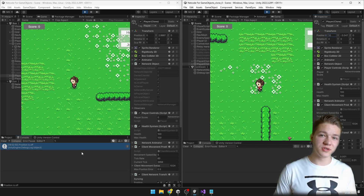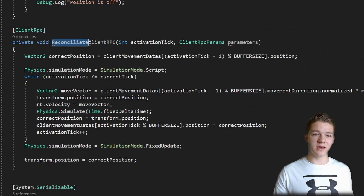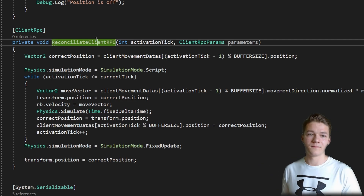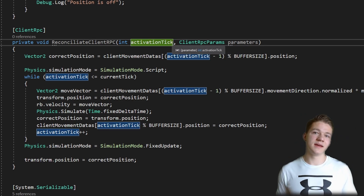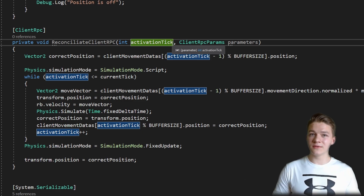So now we are able to detect if the position is off or not, and then we can just reconcile the position of the player so we calculate it to all of the correct positions. Here we have the function for the reconciliation, which will actually be happening on the client, because if it would all be happening on the server there would be a lot of data we would need to send back and forth. One of the parameters of this function is the activation tick, which is pretty much the tick from which we should start reconciling, because between the time that the user sent the data to the server, the server detected that we should do the reconciliation, and sent the data back to the user, a lot of time has passed. So we will definitely need to reconcile more than maybe 10 or even 100 ticks.